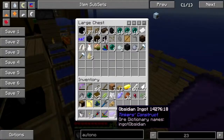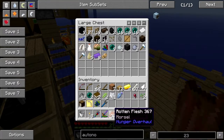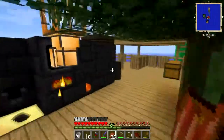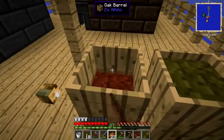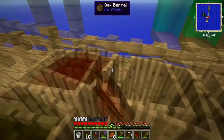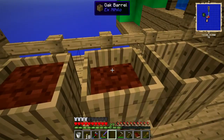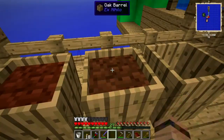Throwing the obsidian ingots in the smeltery. I fed some wood to the pulverizer just to see what happened - about what I expected. There's plenty of rotten flesh to go around from the mob farm.